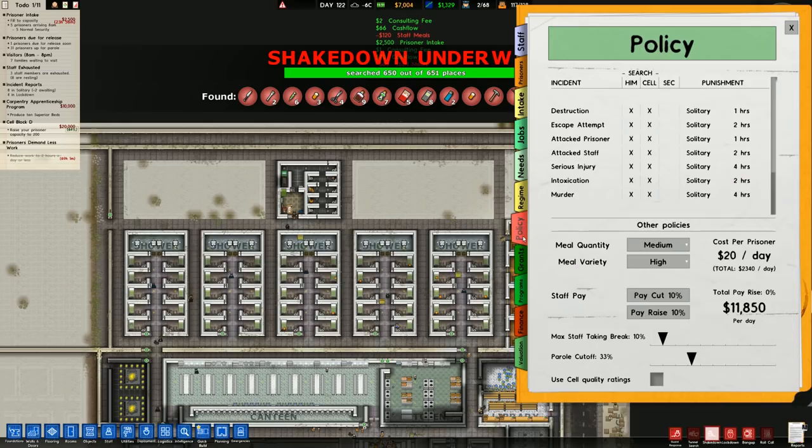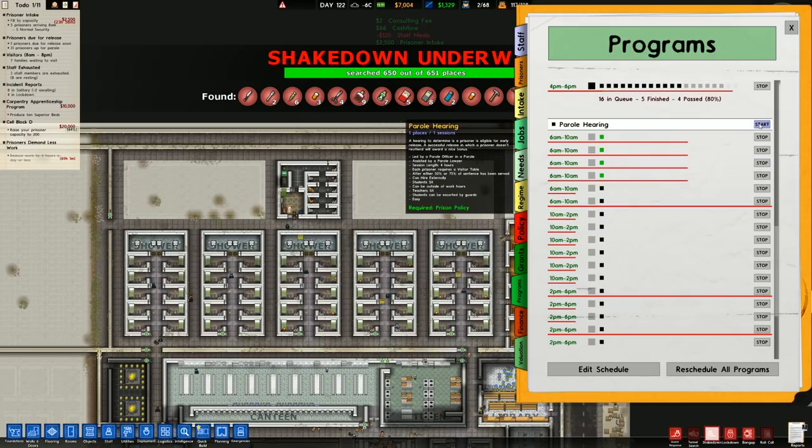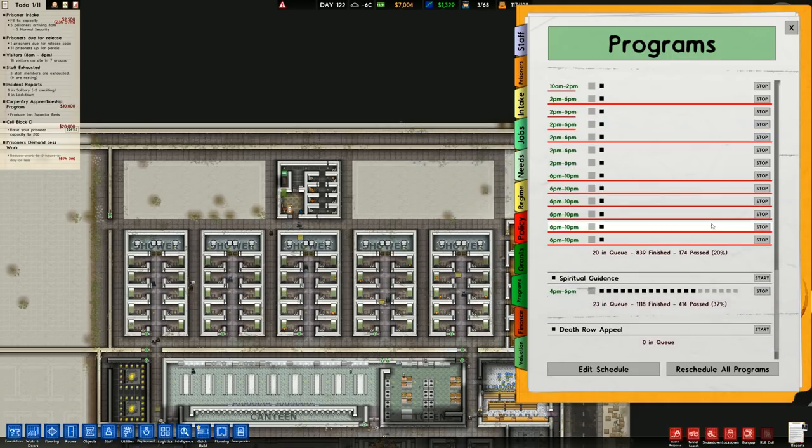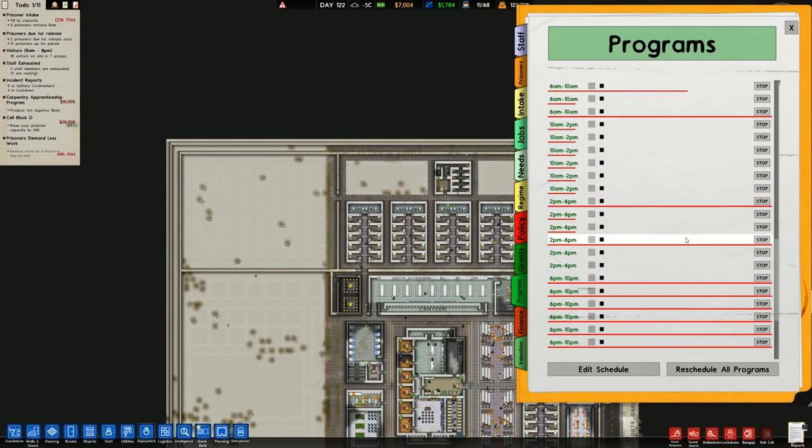We also want to go over to our programs, down to Parole Hearing, and get one, two, three, four, five, six, seven, eight - there we go. So we have a lot of Parole Hearings.